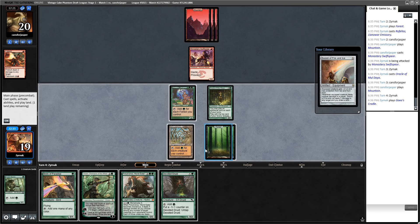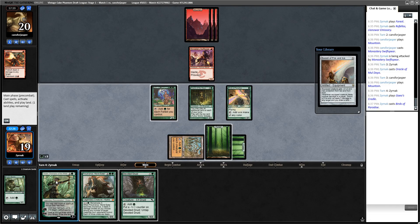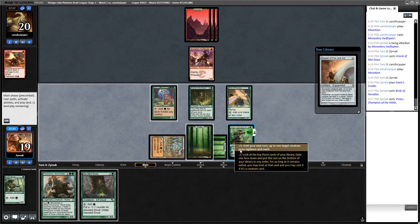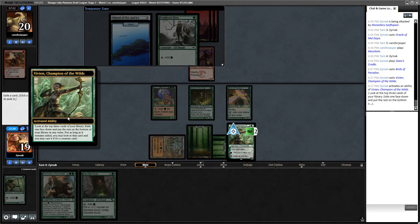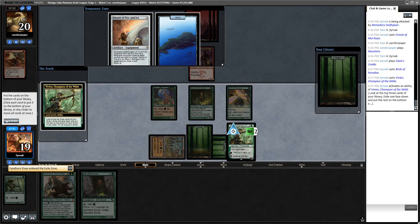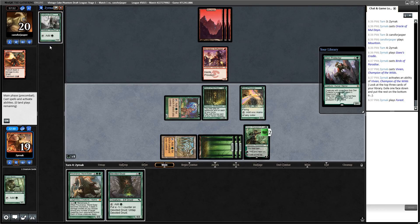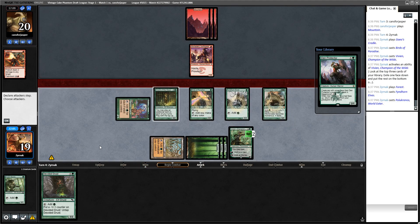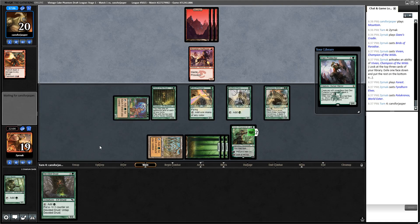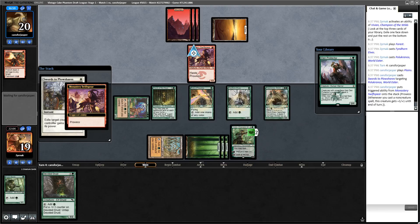Oracle of Muldraya - I might be whiffing on lands but my opponent has not killed all my stuff yet. Let's play Birds of Paradise - that taps for three, play Vivien. Vivien can minus four to find a creature, so I just want a creature - no reason not to take Fyndhorn Elves. I get another forest which lets me tap for four or five, play Fyndhorn Elves and Pelakka Wurm. I have a lot of mana for that Pelakka Wurm next turn - it's going to be able to get really big. If it doesn't get Swordsed, which it does.